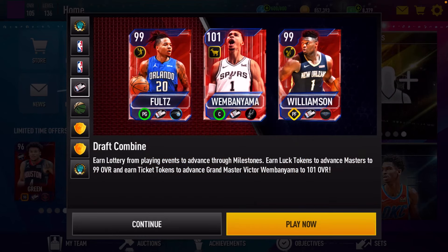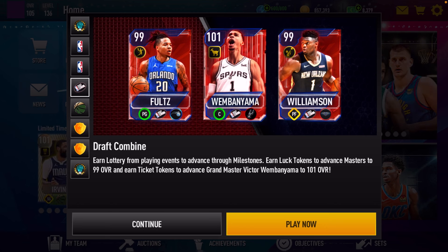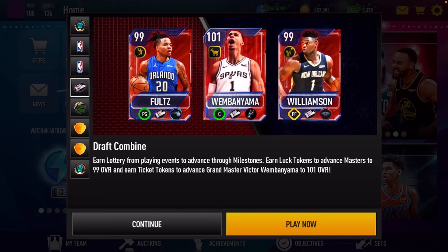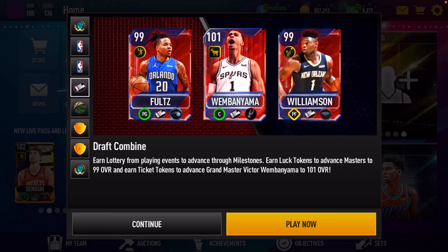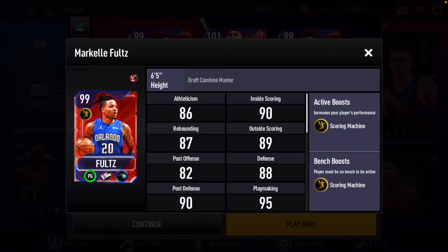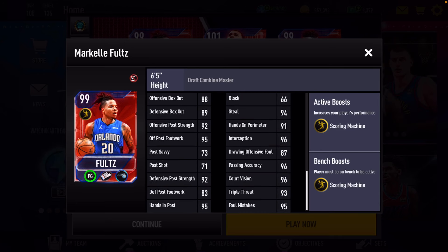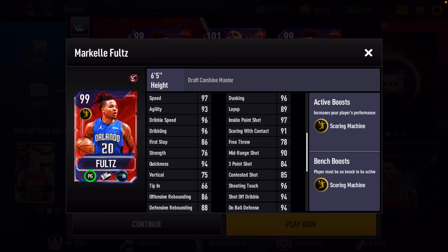This is our first supplemental promo, called Draft Combine. It says earn lottery tokens from playing events to advance through milestones, earn luck tokens to advance masters to 99 overall, and earn ticket tokens to advance grandmaster Victor Wembanyama to a 101 overall. We're going to take a look at these players and their stats. First, a 99 overall Markelle Fultz — I don't think this is his first card, but I think it's his first in a long time. He has a plus two score machine boost. Good athleticism stats, good inside scoring, pretty good shooting, good rebounding, and good defensive stats. Markelle Fultz is looking like a beast — he's a finesse point guard.